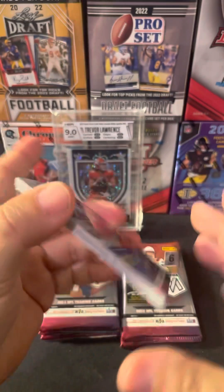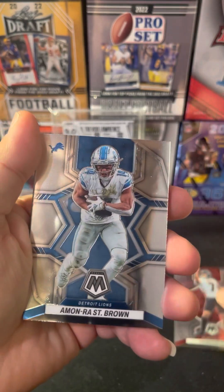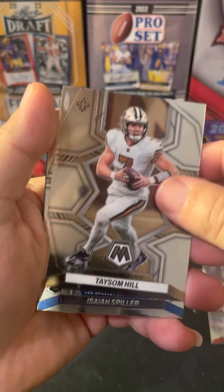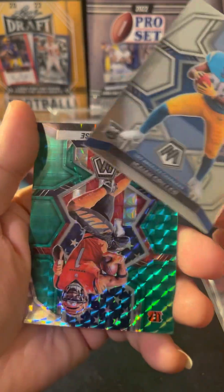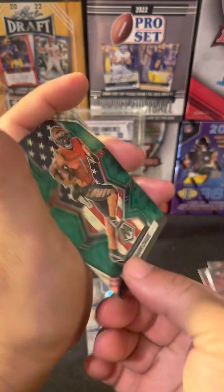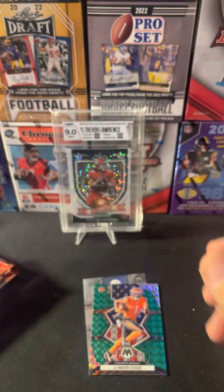First pack: got Younghoe Koo, Amon-Ra St. Brown, Tom Brady, Taysom Hill. Our first rookie is Isaiah Spiller. Our green parallel is Ja'Marr Chase on National Pride - that's a nice card. And a Kid Reporter insert.